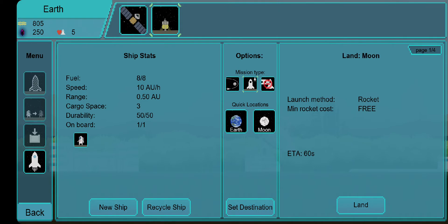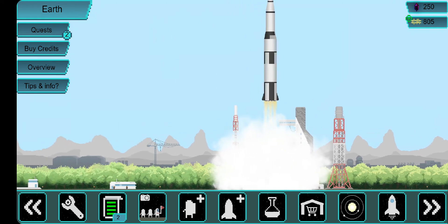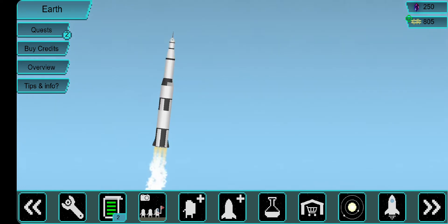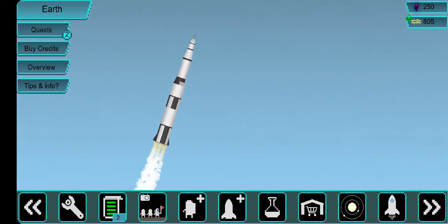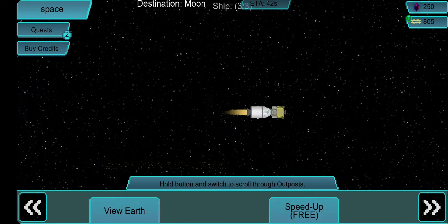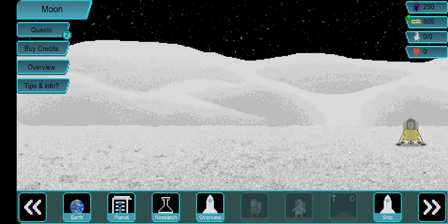I'm going to choose the Moon and land there. The developer made a very nice cinematic of the rocket launching — you can see all the stages as the engines cut off and they separate flying into space. For the purposes of keeping this video shorter I'm going to skip that, but it's a cool cinematic. Longer flights take longer time so there isn't a free skip, but it works even when you're offline.